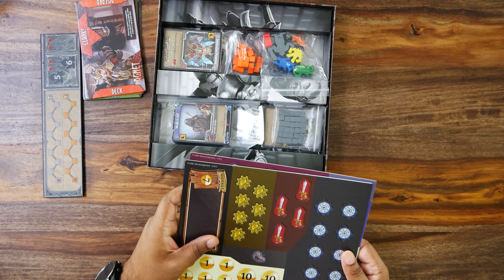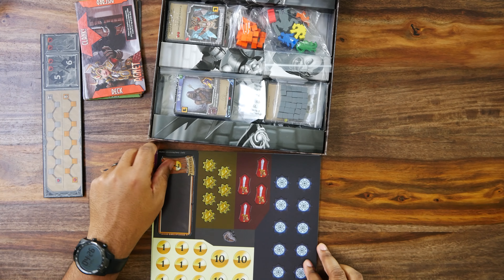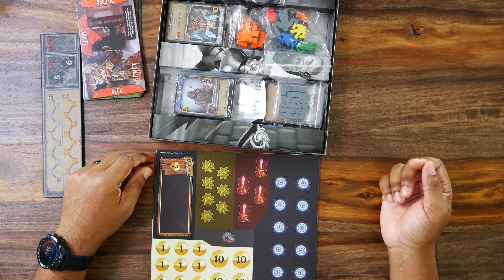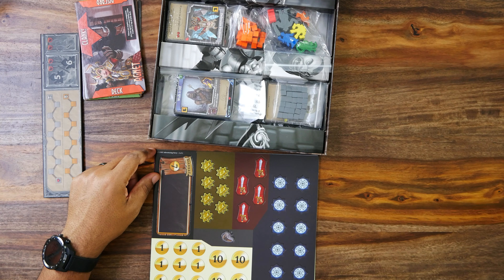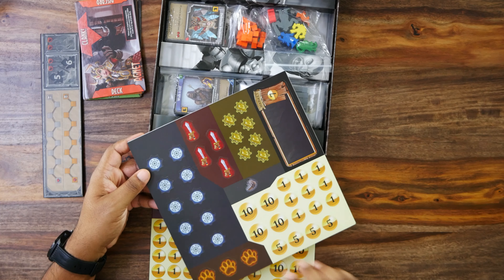There are some symbols which I can only assume have to do with the new player abilities — a sword, looks like maybe some kind of arcane glyph, maybe this has to do with the Monkey Bot as there are gears, and whatever these are down here. I guess for Whiskers, because there's a paw print on the back.